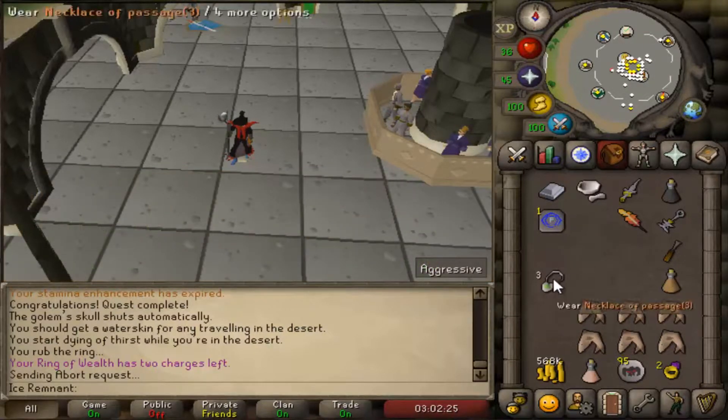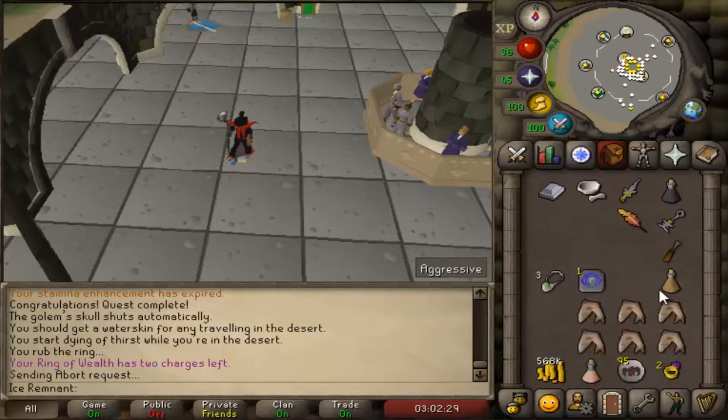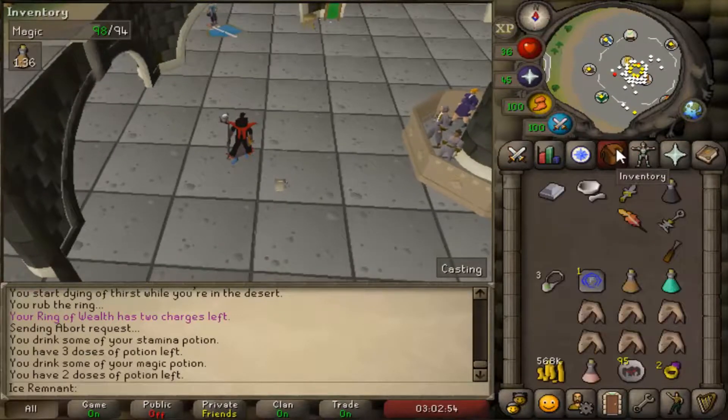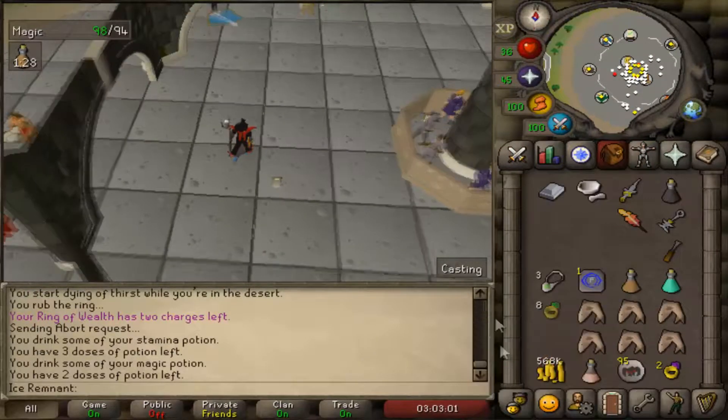As it relates to suggested items I recommend 1 Stamina Potion, a Necklace of Passage, a Dueling Ring and a Falador Teleport. You will also need Food and Combat Gear to defeat a level 100 Demon that has 2 Attack Styles, and the final hit will have to be with the Silver Light.